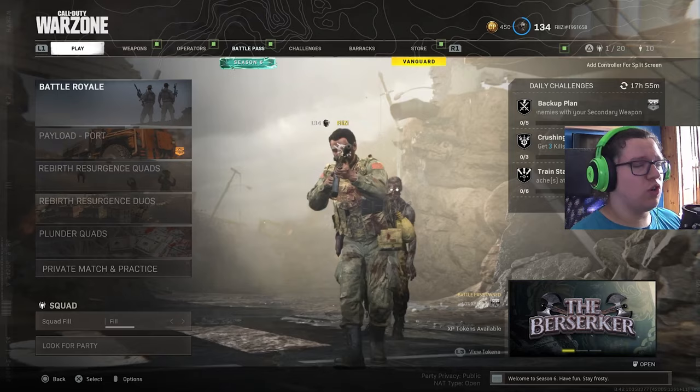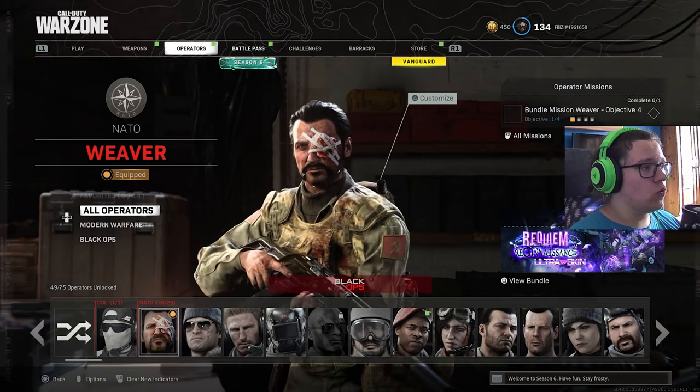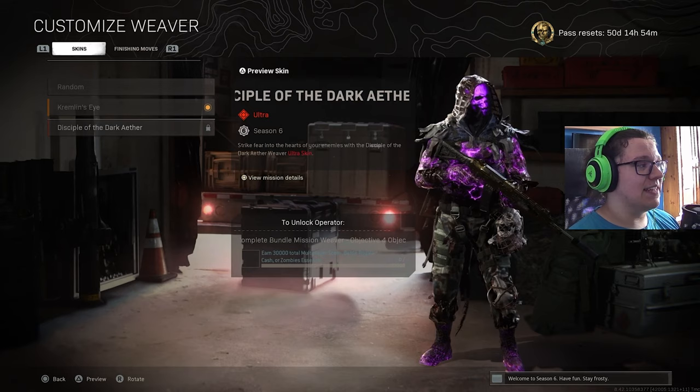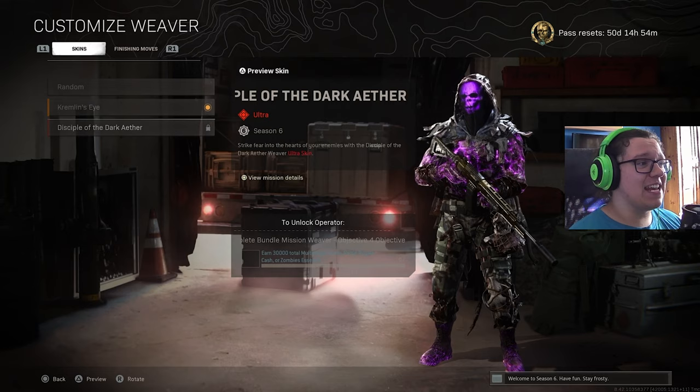The way you access this skin is by going over to the operators, finding Weaver on the Cold War section — god he looks ugly on this game — then go to Customize, for me it's pressing triangle. After you go into Customize you can see the Disciple of the Dark Aether skin. This skin looks amazing, it is the Disciple — he's purple, not the normal color that we see him.